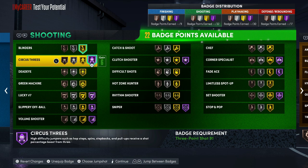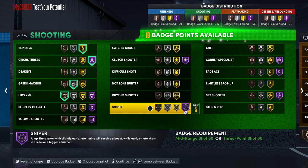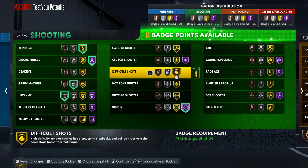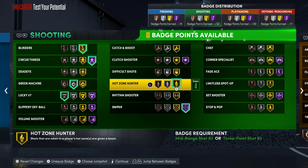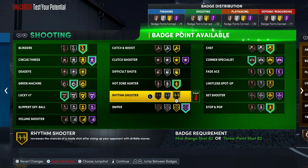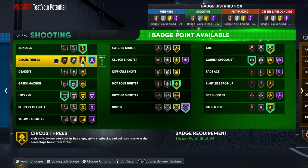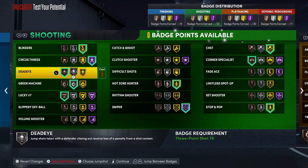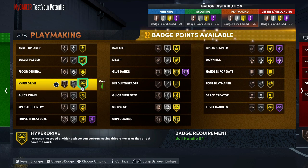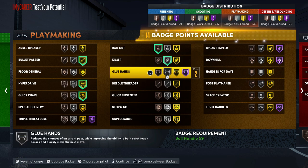We're going to put these badges on. You got the blinders for a little cheaper and you got Hall of Fame circus threes on this build. For the shooting and playmaking badges — you want to put on corner specialist, chef on gold, and bright. If you're not rocking with circus threes, you could put more into green machine and put that on silver. A couple of things you could do with it.